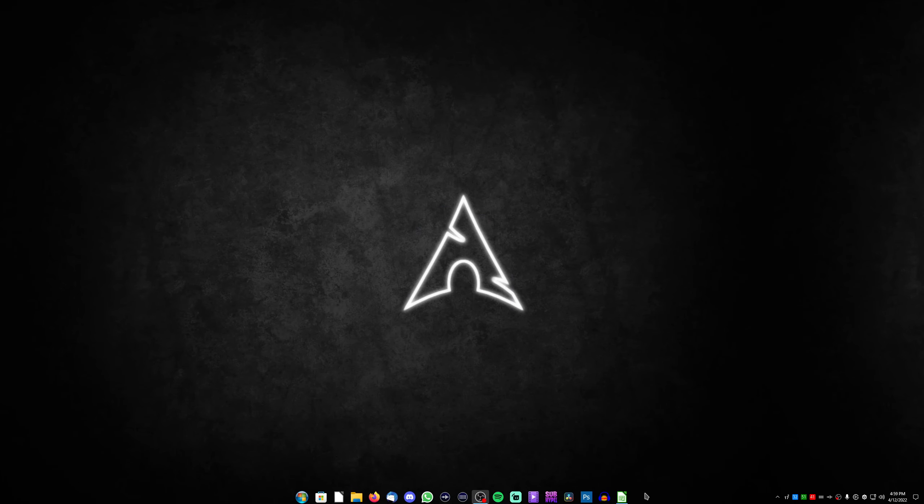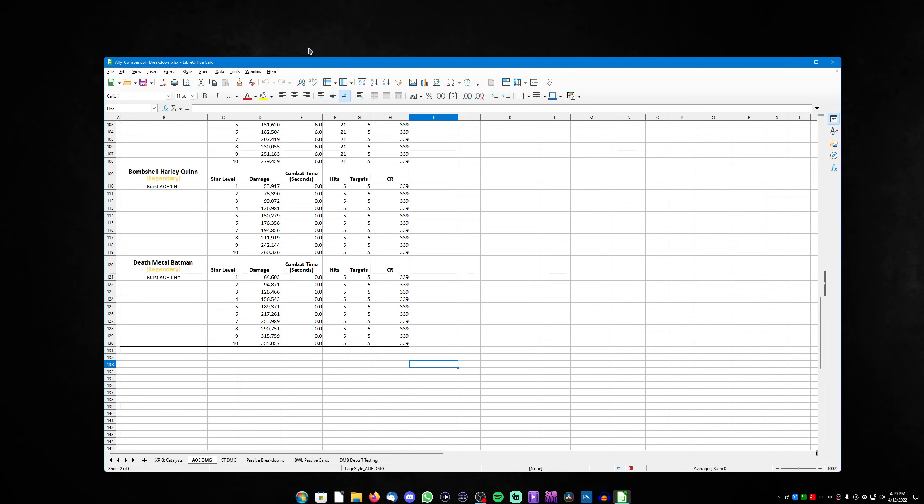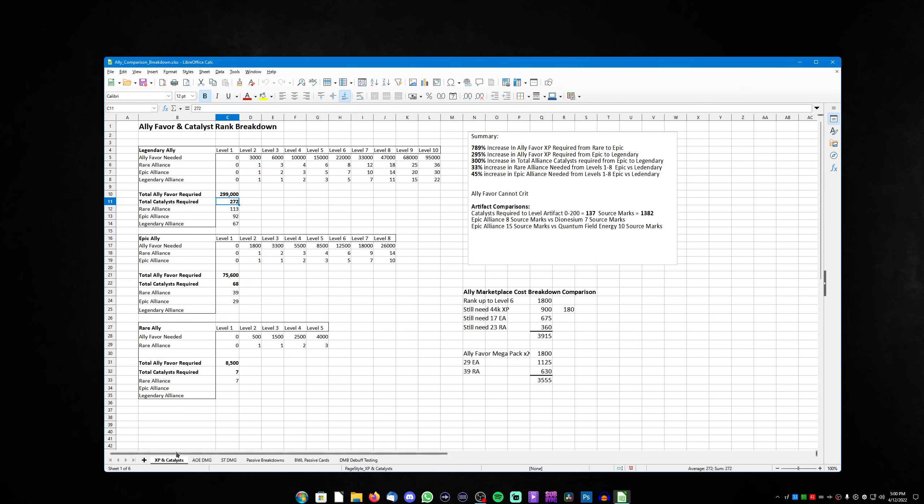Now let's take a look at the spreadsheet, which was provided by my dear friend Obsidian Chill — always thank you. Starting from the XP and catalyst required: since this is a legendary ally, the total ally favor required is 3,000 and the maximum catalysts required is 272, split as 1, 13, 192, and 67 as a legendary. This is expensive, but we already know that because legendary allies with two passives are the most expensive.